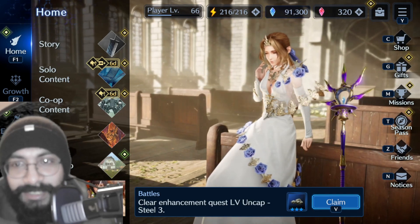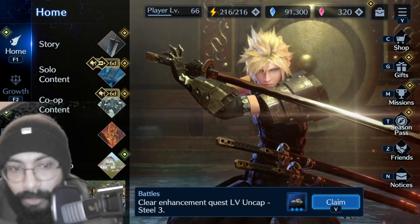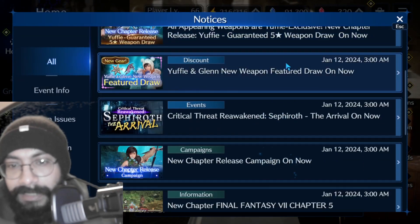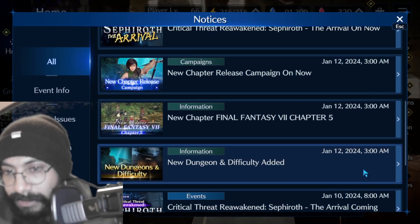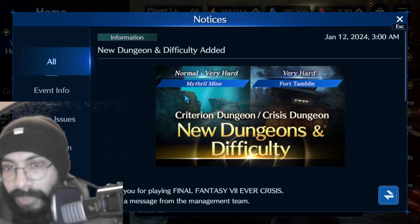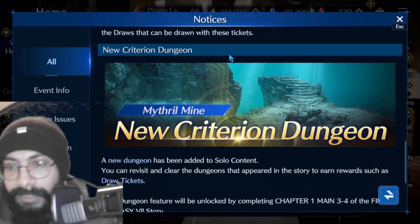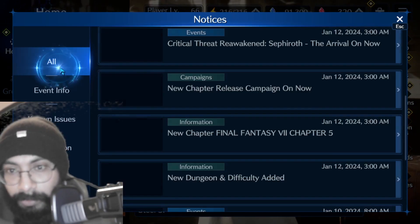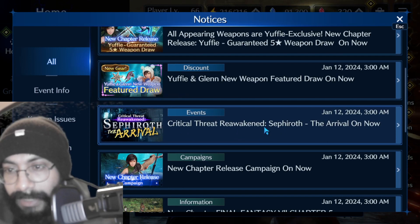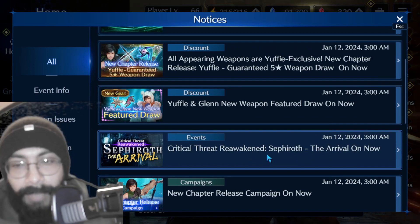Hello everyone, this is Ron, welcome back to another Final Fantasy 7 Ever Crisis video. I had to jump straight into content because Yuffie is so important. Now, some other things happening in the game: they've released new notices, added new dungeons — specifically the Mithril Mine, so we need to farm there. They've also released a new story, Chapter 5, which means a lot of blue crystals and more Yuffie lore. Additionally, the Sephiroth Reawakened critical threat has been added — that's co-op content we'll cover in another video.